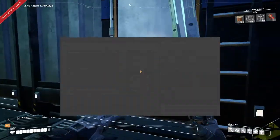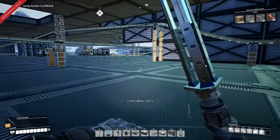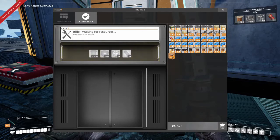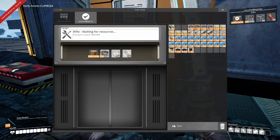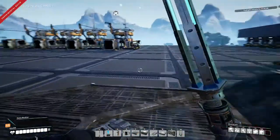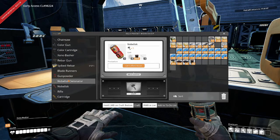First, let me go grab all the stuff I need. Let's go and unlock this rifle. And I have no idea what it's going to require to build, but we'll throw all the stuff we need into there. Let's launch. Rifle unlocked! All right. Where is this rifle?